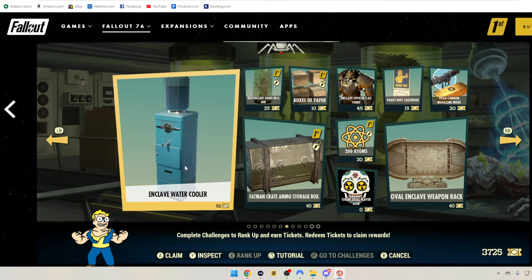We've got the Enclave Water Cooler for 50 tickets — and that is for everyone. Deathclaw Hand in a Jar, 25 tickets, Fallout 1st only. Boxes of Paper for 10 tickets, Fallout 1st. Fat Man Crate Ammo Storage Box is 40 tickets, Fallout 1st only. 200 Atoms for 20 tickets. Sugar Skull Player Icon is free for everyone. Enclave Officer T65 Paint is 45 tickets. The Vault Boy Calendar is 25 tickets. Tesla Cannon Magazine Mod is 30 tickets. And the Oval Enclave Weapon Rack is 40 tickets.